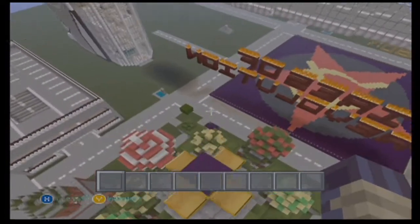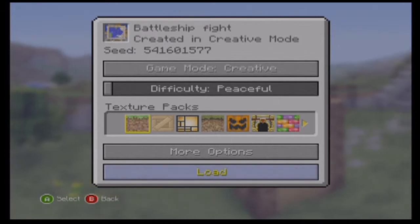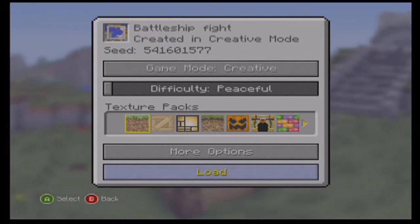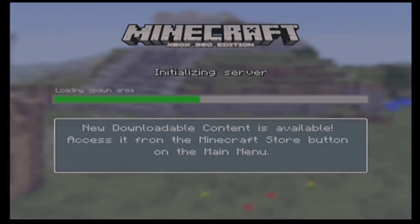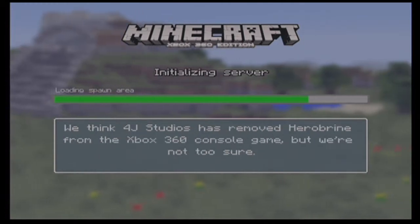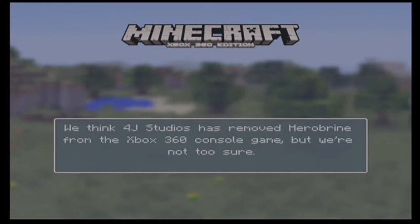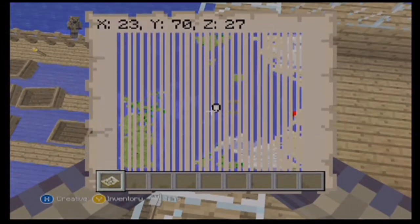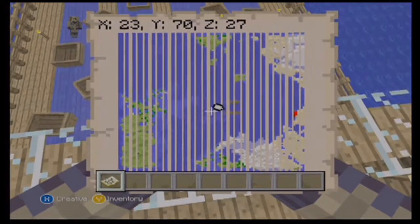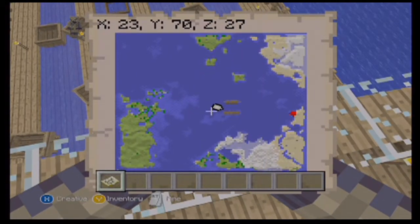I'm gonna go over here onto my Ender Dragon Egg and take you to the next world. The Battleship Fight world — let me just load this up real quick. Here we are in Battleship Fight. This was based off of something I saw a YouTuber do on PC. I was like, I should recreate that — and I did.